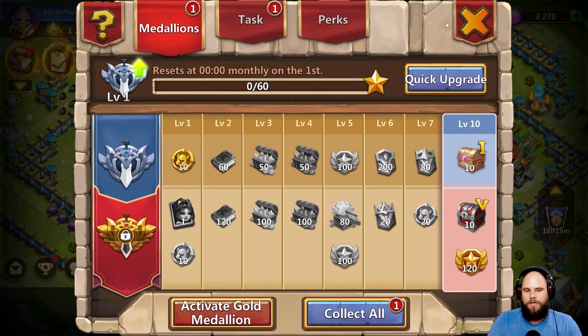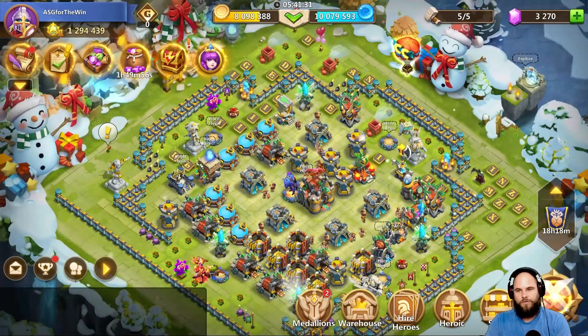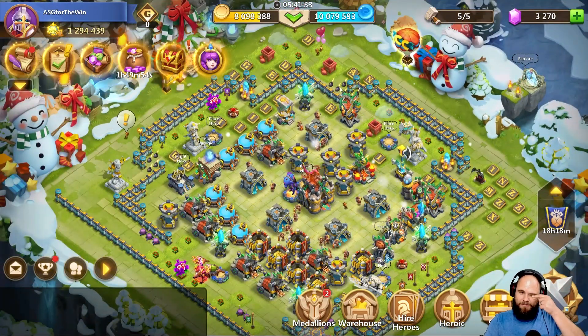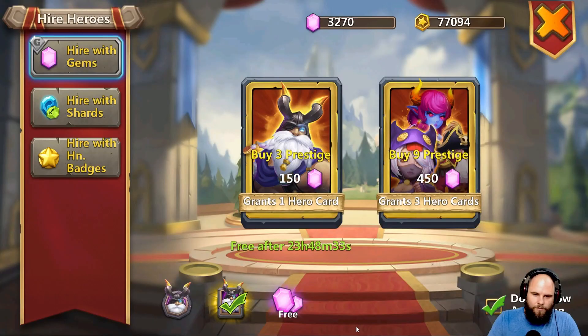Let's go ahead and activate the medallion. There's been a lot of questions around it, so let me explain. If you see five builders up here, once you activate the medallion you'll get six builders. When you do a free roll after activating the medallion, you'll get a 450 free roll instead of a 150.